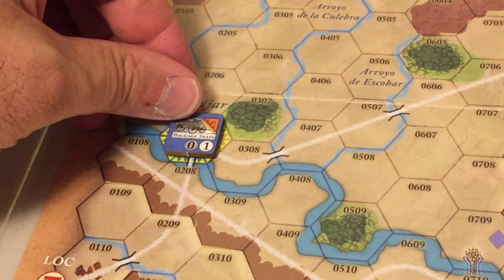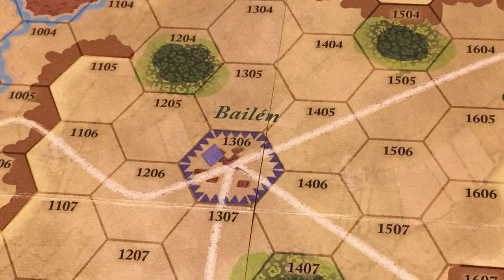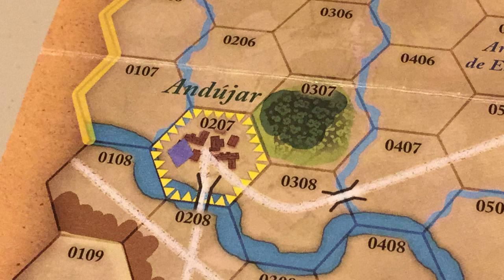The Packing the Baggage table is where the French make a die roll to determine if they manage to pack their loot onto a baggage train to withdraw from the map. The map shows two objective towns: Bailen in blue is a French objective, while Andujar in yellow is a Spanish one.